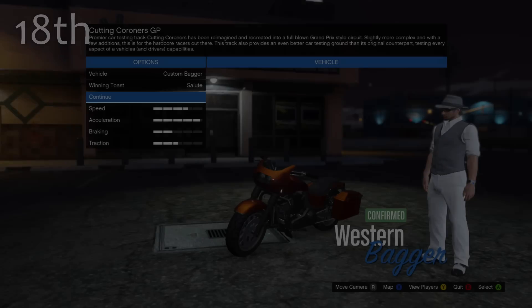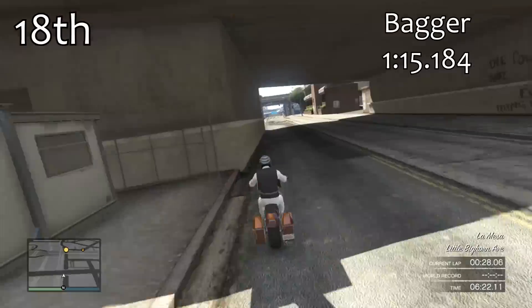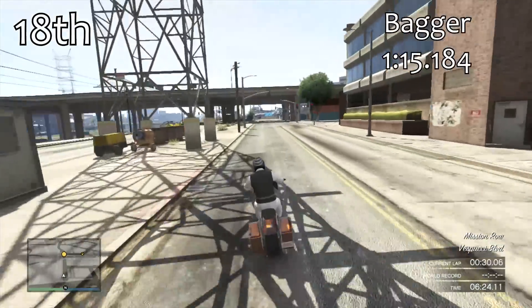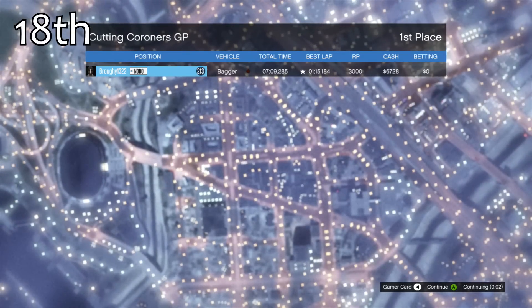In 18th place we have the Bagger. The Bagger gets a massive jump in lap time over the Faggio with a 1:15.1 — 16 seconds quicker — but compared to the other bikes it's not going to do a lot. It is quite slow in that regard.